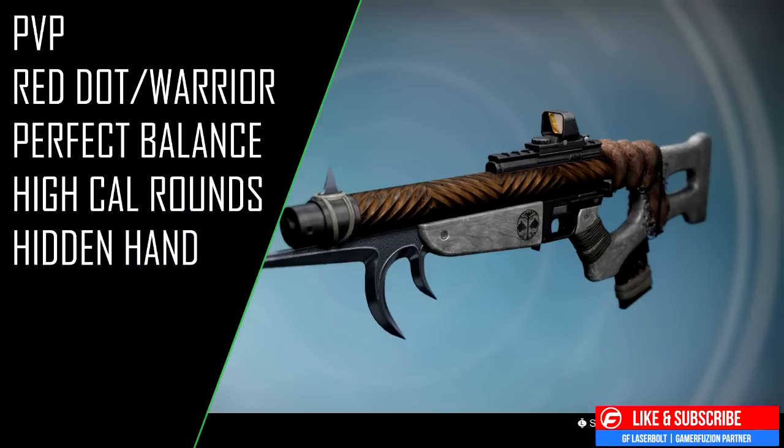Column four is where preferences differ. You can roll Hidden Hand or Send Moment. My personal favorite to make this a god roll weapon for PvP is Hidden Hand, because it gives an additional plus four to aim assist, putting you at around 74 aim assist. I prefer any scout rifle to have high aim assist since it makes it that much more effective when magnetizing to a target. So the PvP god roll is: perfect balance, high caliber rounds, and hidden hand.